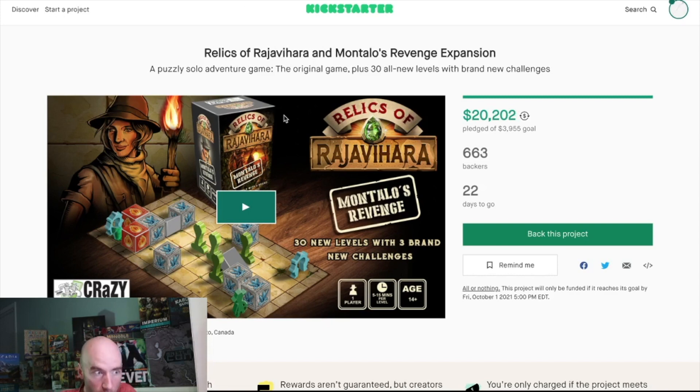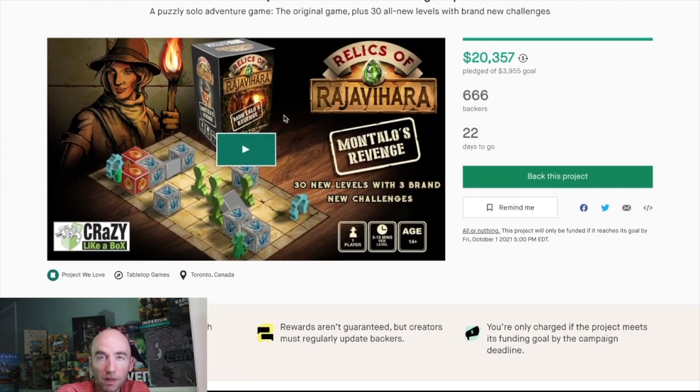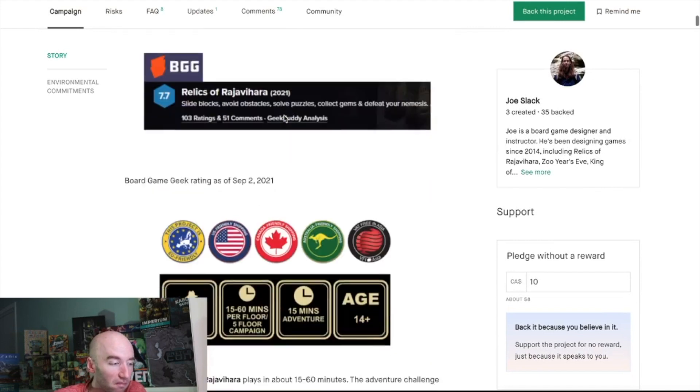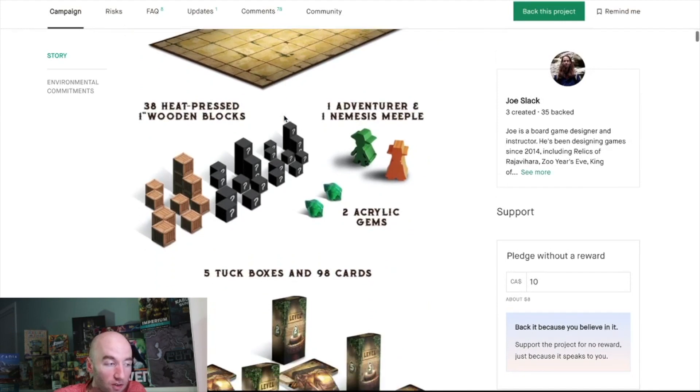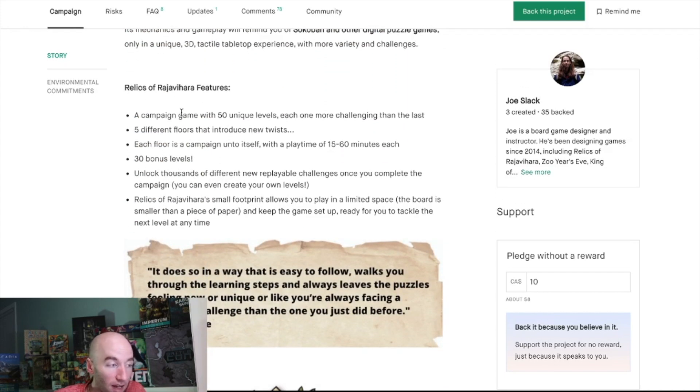Next is Relics of Raha Vihara and its expansion Montalo's Revenge — I mistakenly covered this in last week's upcoming video not realizing the base game already existed. This is a solo puzzle game where you manipulate blocks on a table to navigate a path, like those console puzzle games. The expansion adds 30 new levels with three new challenges on top of the base game's 55 floors.